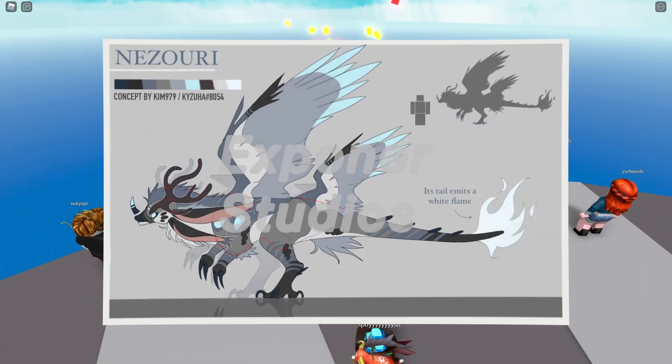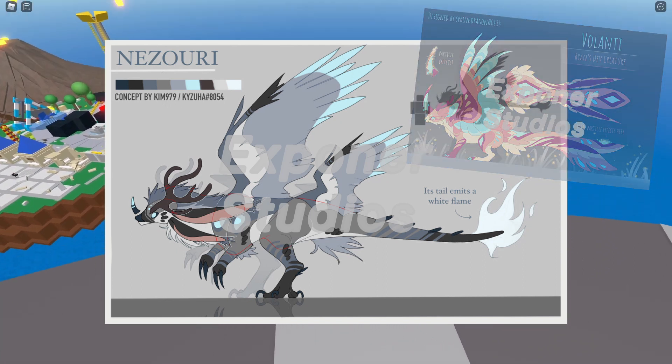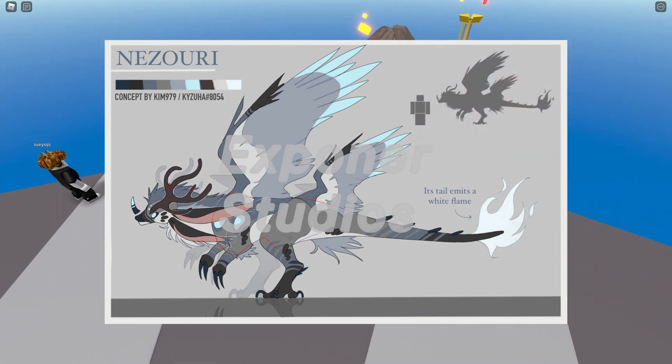Next we have this creature. To be honest, this creature looks like a spooky version of Valenti. I like them both. By the concept, it says its tail emits a white flame. That sounds cool.